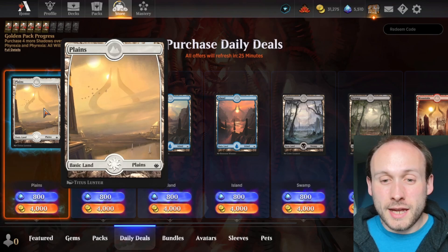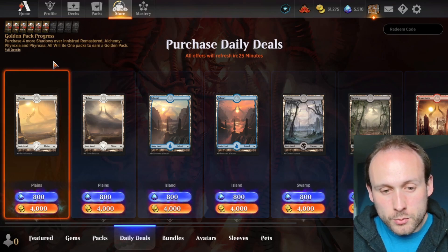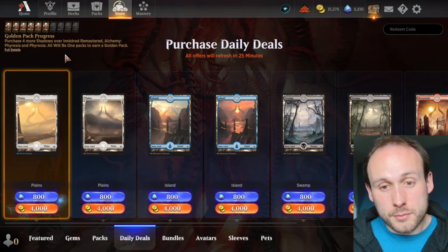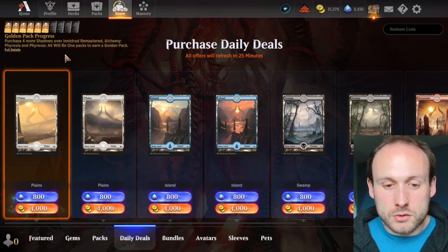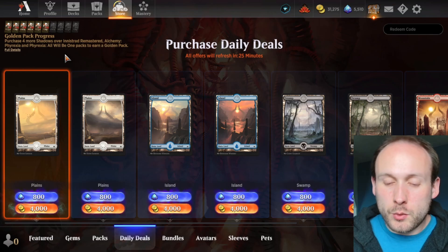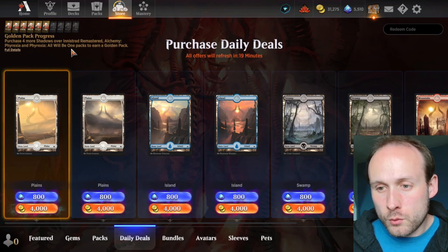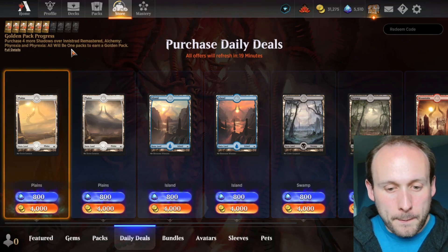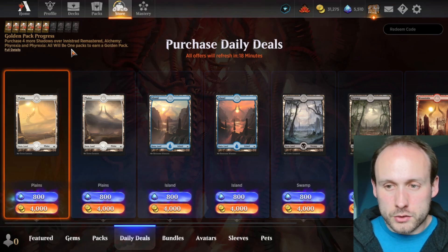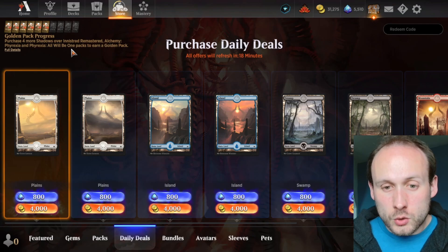If you see an older pack at a 10% discount, it's actually not great value because without golden pack progress it's far less valuable than a most recent pack at full price. For an older pack without golden pack progress to be comparable in value, it would need to be discounted to around 650 gold — which works out to about 560 gold per rare, roughly the same cost-per-rare as the most recent set at full price.